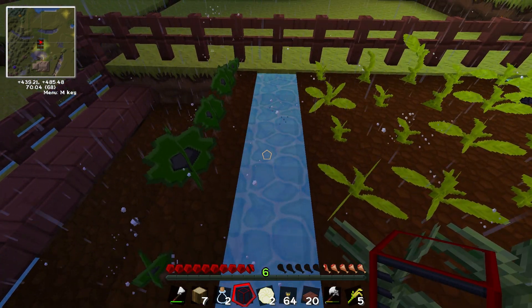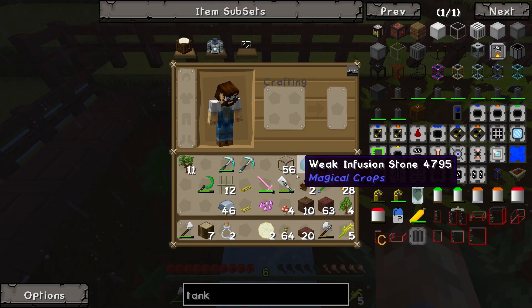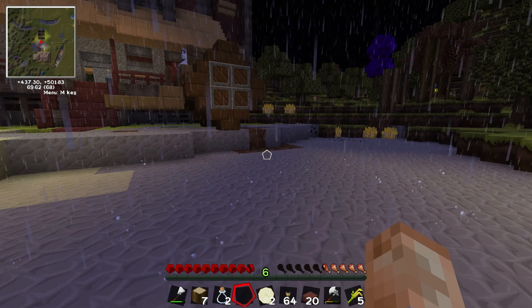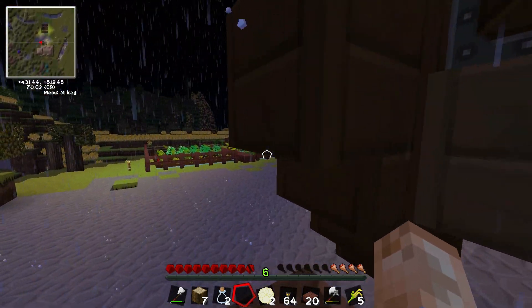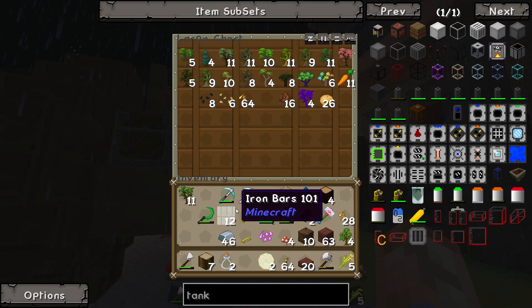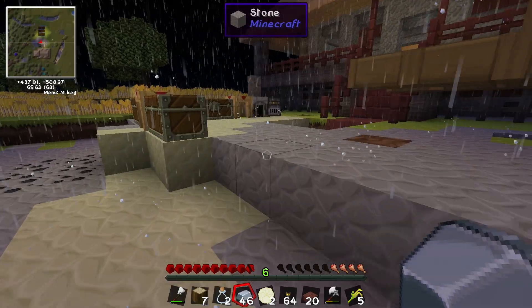So replace one of those water tiles with a sprinkler. I can do that. I've put down the tank, and I'll get some buckets of water to fill it up. It's possible that will also irrigate, so you don't need to have the water source there, but I'm not sure. I wouldn't have thought so — tanks don't suck water into them if it's nearby, do they? We could use an aqueous accumulator though.